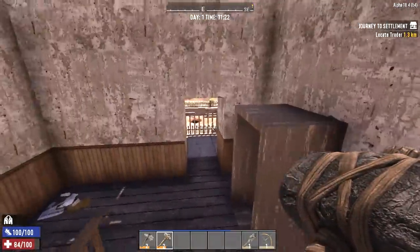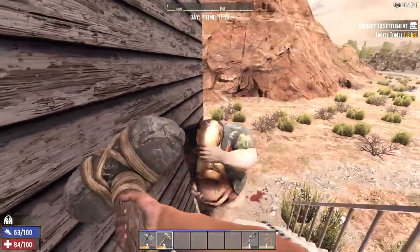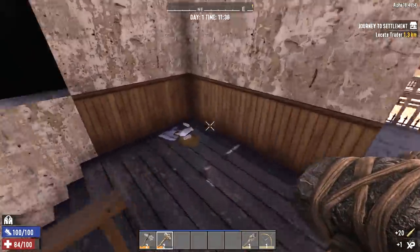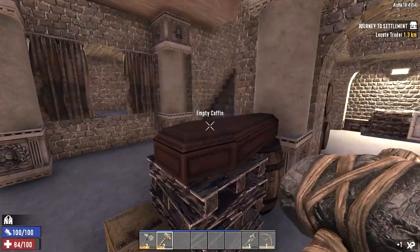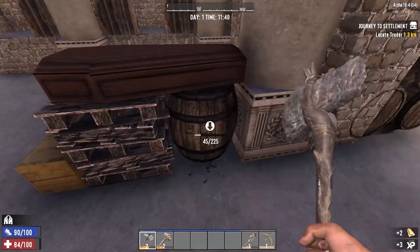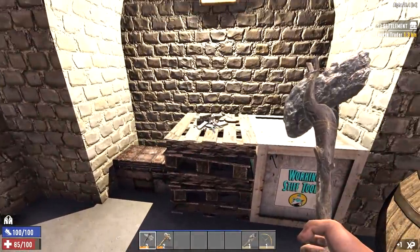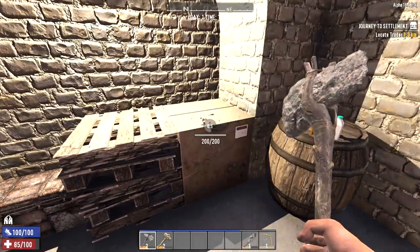That safe is open but I hear a zombie — yep, big boy. Nice. Let's finish looting the basement and I think I'm going to drop our land claim block down here as well to keep zombies from respawning in the church, because I think this is where we're going to make our first base. Also, something I forgot to mention: the Eden Center Mall is in this world. At some point we can go explore it, but I don't want to venture too far out of Ghost Town until we have at least a minibike, preferably a motorcycle.